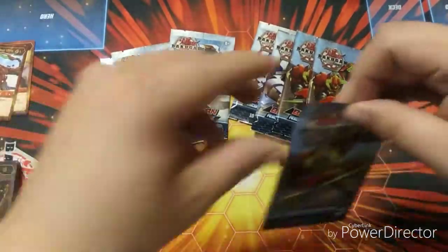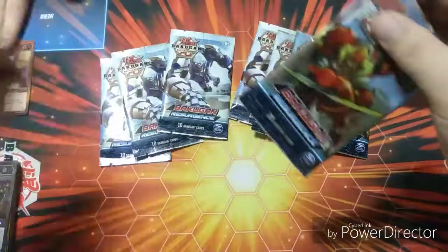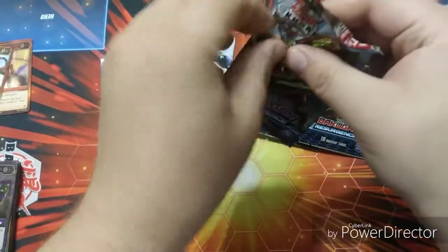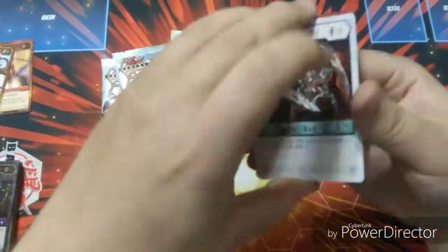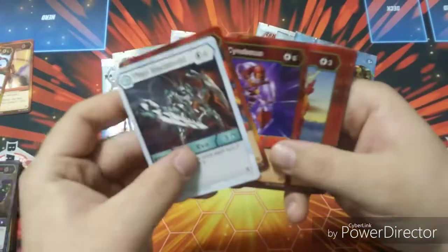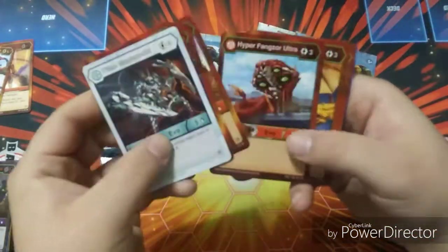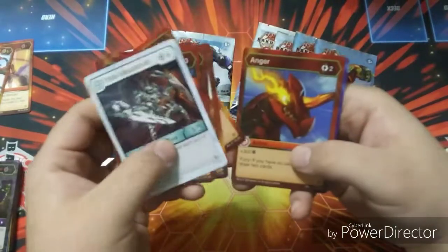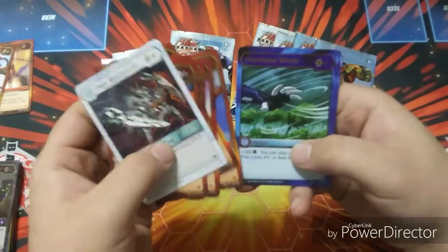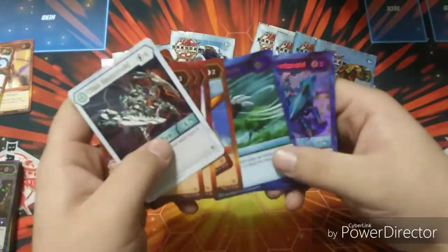All right, we'll move on to the next pack. I made fun of y'all and then watch me struggle with this one. I just pulled on top and — here we go. Hyper Dragonoid, Hyper Fangzor — that is so much darker. Twisting Inferno, Anger, Hurricane Winds. Ooh, a Hyper Manthanoid!